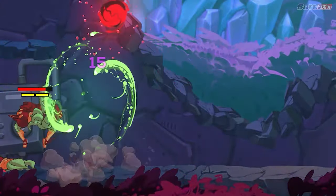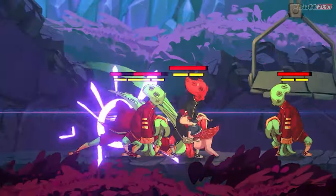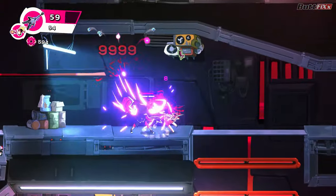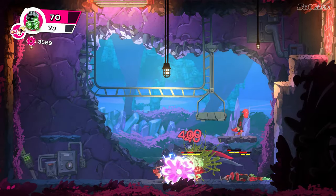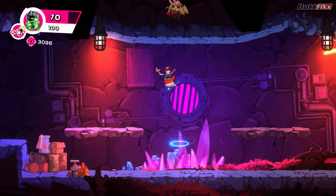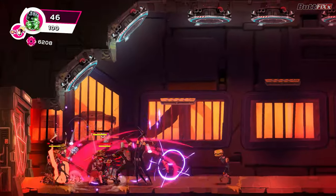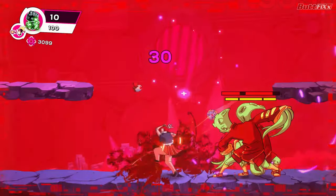When she takes damage, she blinks for too long, making it very difficult to keep track of her position in the heat of battle. When the enemies bleed, they bleed too much, making the fighting area too noisy to read. All these, together with very detailed character models, attack and damage animations, and overdone VFX, make you virtually blind during combat sections where you're locked in a room and the only way to progress is to kill hordes of enemies spawning in multiple rounds. These lockdown sessions happen very frequently, so dying repeatedly simply because you can't see what you're doing feels grossly unfair.